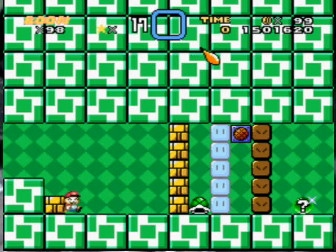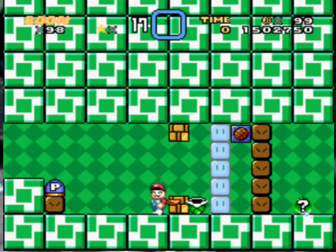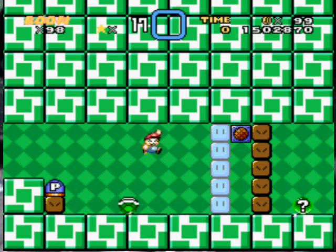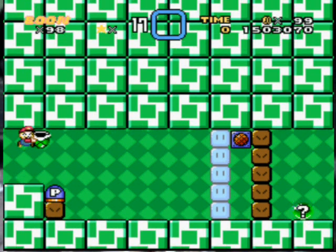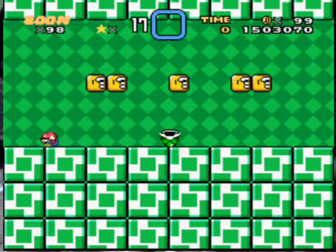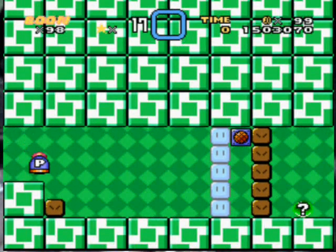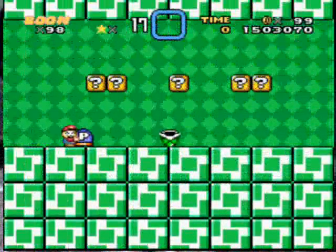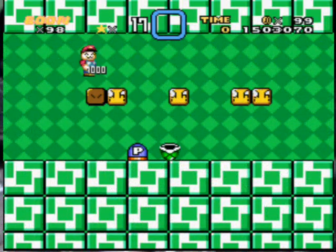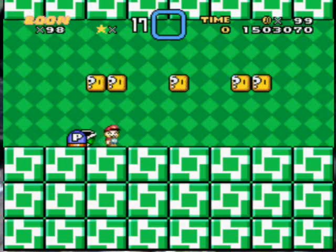Now we need to free the turtle shell — hopefully I can get it. Awesome. Now we have a P-Switch. We need to make ourselves small, so we have to go down and get a Fire Flower. We need a Fire Flower in our reserve. Got it. I want to go here just to be on the safe side.